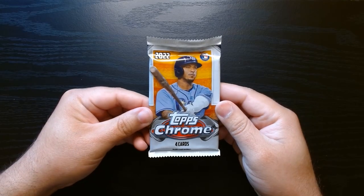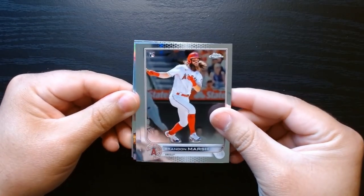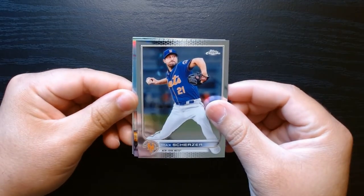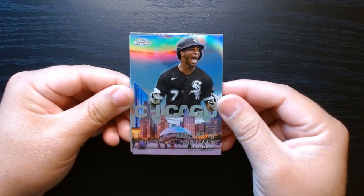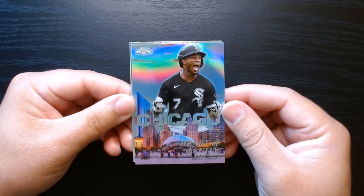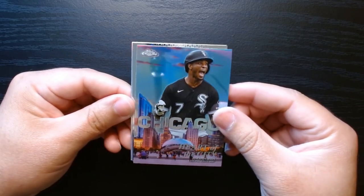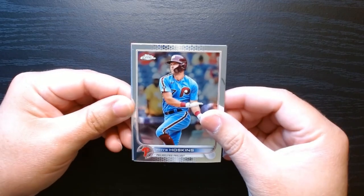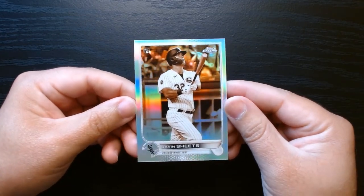And this will be our final pack. We have a rookie of Brandon Marsh, Max Scherzer in his Mets uni. And what is this? Another White Sox — Heart of the City, Tim Anderson. After Tim Anderson got knocked down by Jose Ramirez in that fight, he's never been the same. I think he got released, sent to the minors, and I don't think he's even in baseball anymore. And behind him, Rhys Hoskins. We have a refractor — oh, another sepia — a rookie of Gavin Sheets. That's kind of a cool one; if you can get a parallel of a rookie, it's always nice.